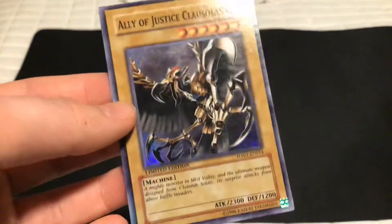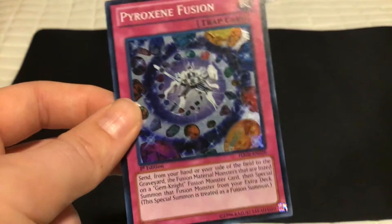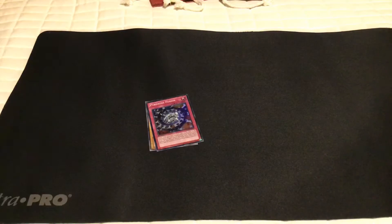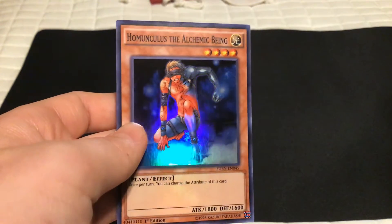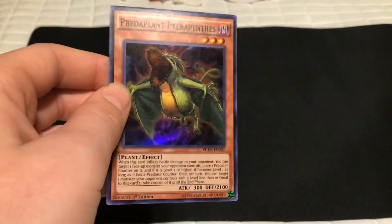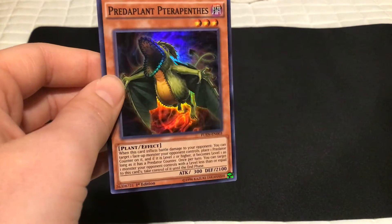Ally of Justice, Kali-Close — I'm not going to read that too long, and plus it's worthless. Proxium Fusion — fusion for Gem-Knights, but I don't have any Gem-Knights. My only words for these are: what is this? It's a plant. Now this one, I've always wanted. I've always wanted one of these and I really like it.